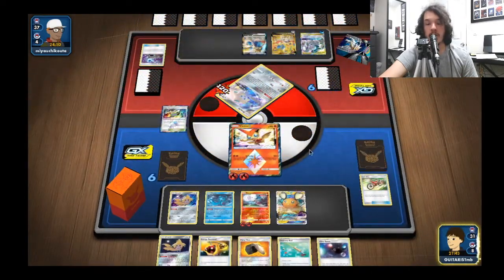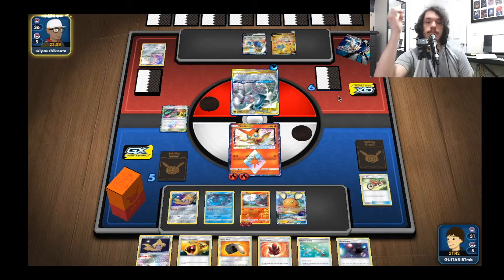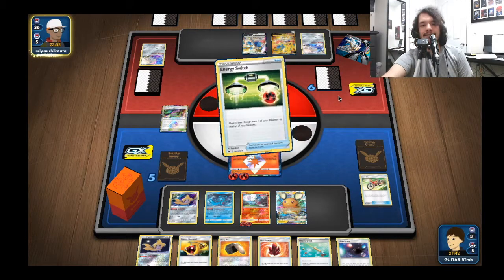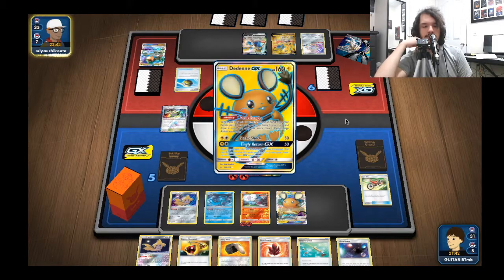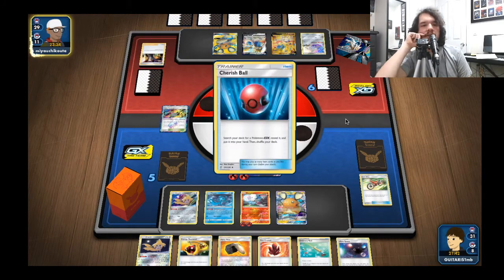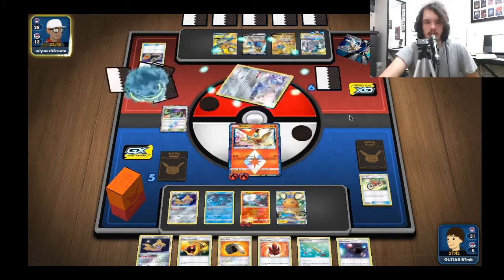We're hitting for four energy - I had three in there. Cool, now we're in a very good position to knock out this Pokemon next turn. They might Marnie - they'll probably Marnie before the end of this turn to get that extra energy. Are they going in for an attack? I was surprised they didn't play... it looked like a Professor? I already missed what card they played. They must have a Switch or something. Reset Stamp - that gets the job done.